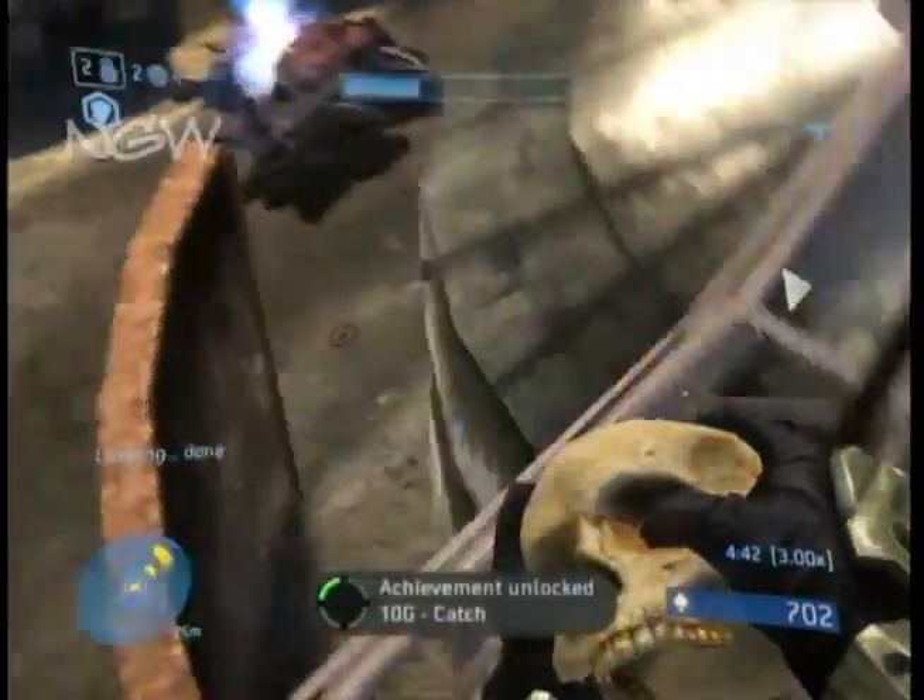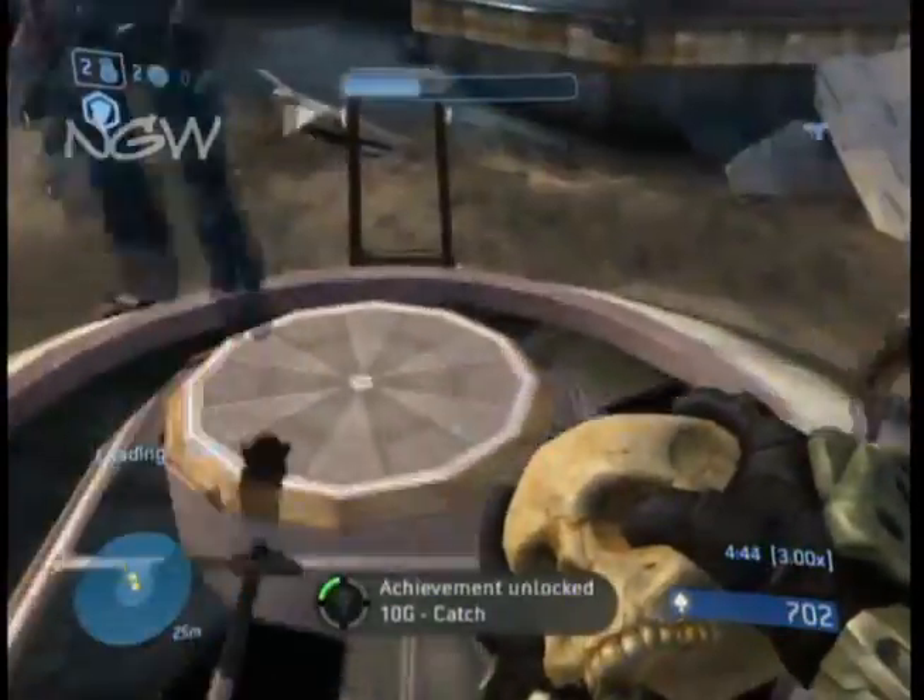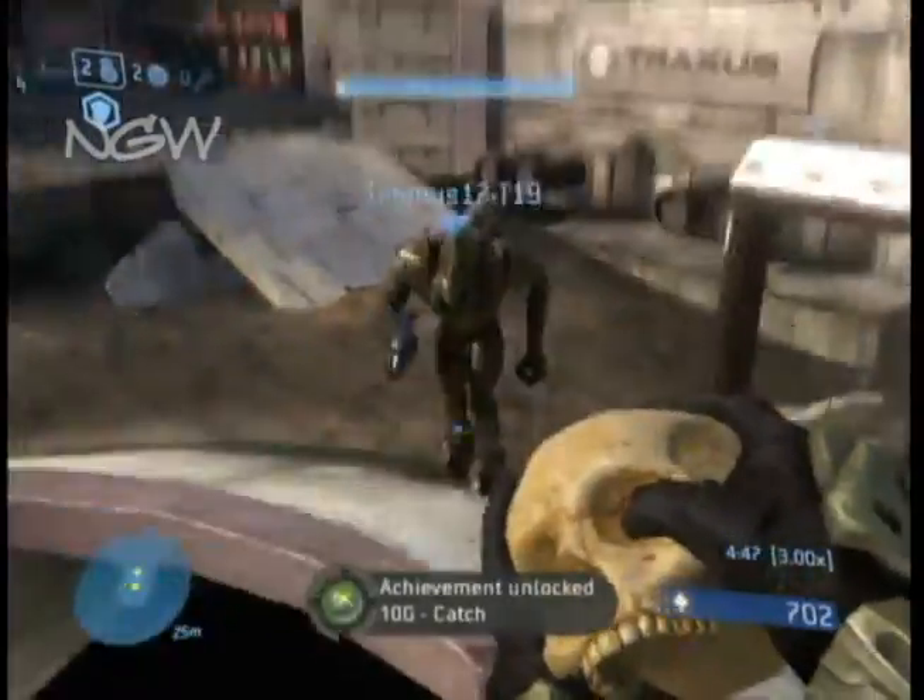pull it up to this little bunker in the middle and the skull is on top of it. Just jump on top of the warthog and then the skull is on top.